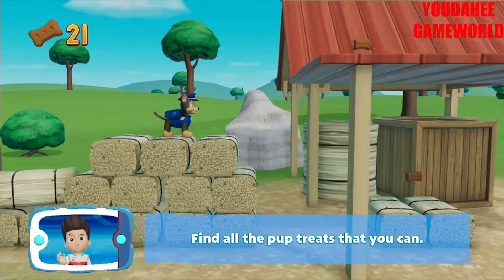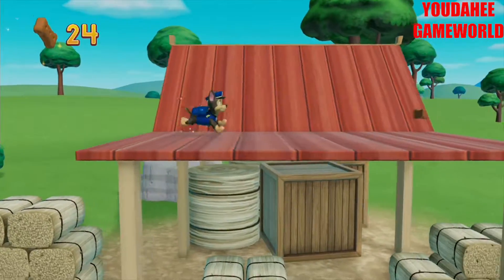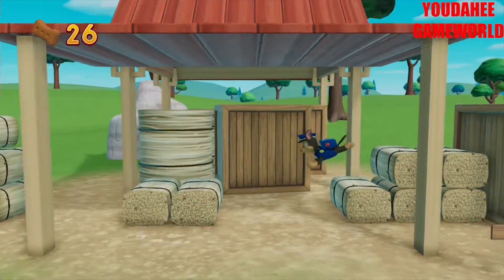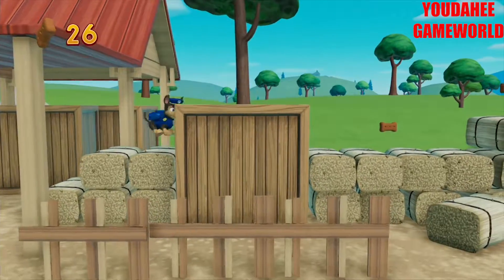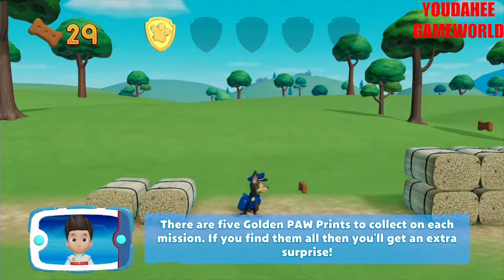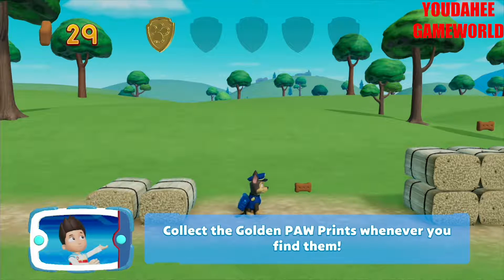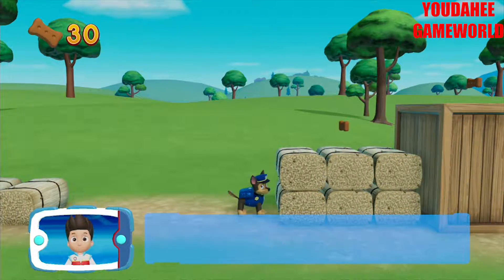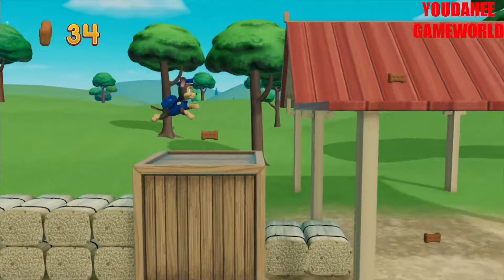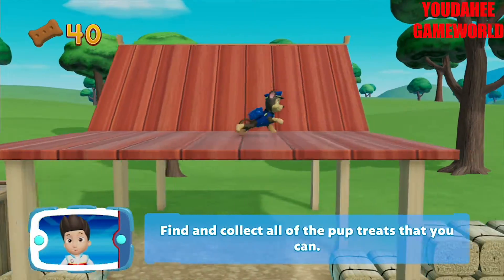Find all the pup treats that you can. I'm detecting a golden paw print somewhere nearby. You collected a golden paw print. Nice job. There are five golden paw prints to collect on each mission. If you find them all, then you'll get an extra surprise. Collect the golden paw prints whenever you find them. Move the left stick to help your pup move in that direction.